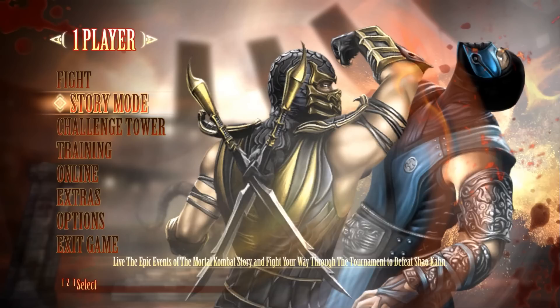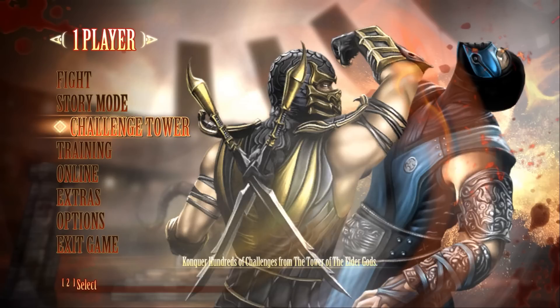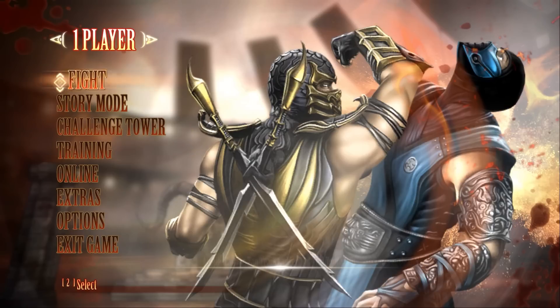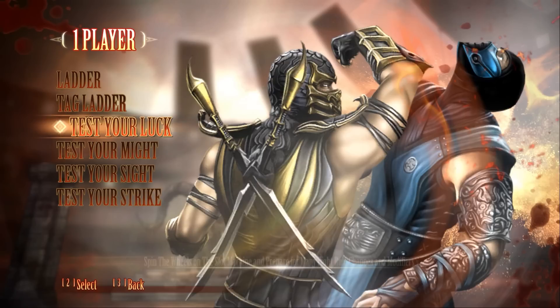The game does offer up to four players and it does have local play — 1v1 and 2v2 modes. It has the so-called challenge tower. It does not have the bonus challenge tower from the Vita version and it's also missing the Kratos character. It does, however, have all four of the DLC characters: Rain, that blind ninja dude, Scarlet, and Freddy Krueger. So one character missing, but that's kind of to be expected — that character wasn't in the 360 version either. You also have story mode, training, and the fight option which includes a ladder and a tag ladder — your basic arcade mode — as well as four different test yours. These are kind of fun. This is the best thing.